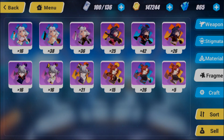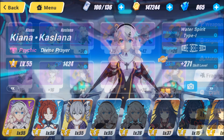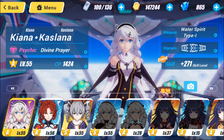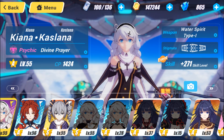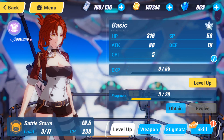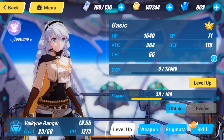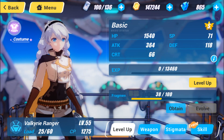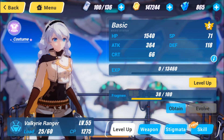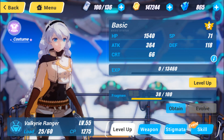Today's topic is about Valkyrie farming, their fragments, and everything you need to know about that. Let's take a quick look at my Valkyries — I mostly have A ranks, a few S ranks. From rank B to A takes 20 fragments, from rank A to S takes 50, from S to SS takes 100, and from SS to SSS takes 200, so you need quite a lot of fragments.